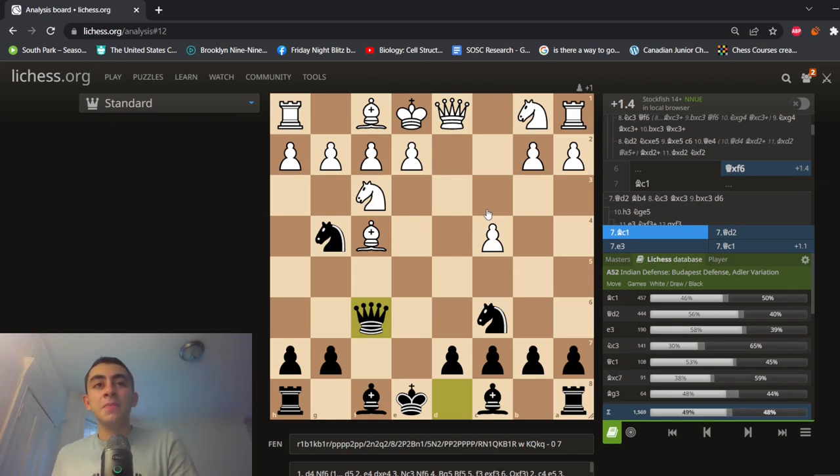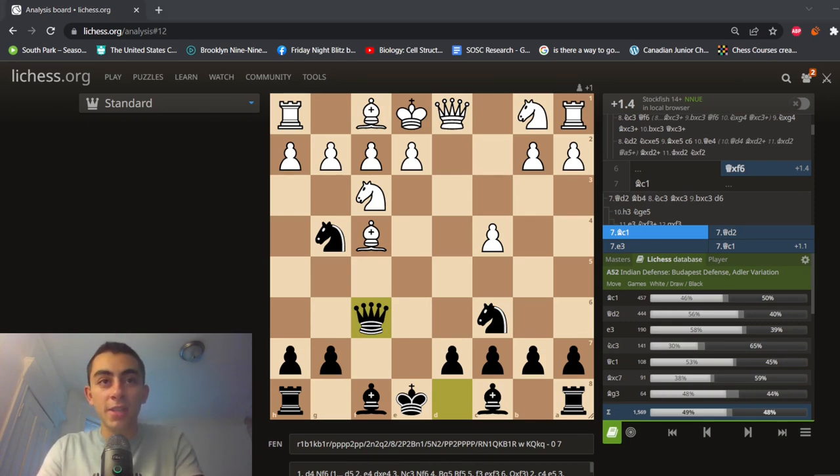I will post the Lichess study with all these lines in the link in the description. And stay tuned on this channel and on my Twitch, which I'll also link here, to watch me play all this. And leave a comment below about what you think this line should be named. I didn't want to name it like the Grape Variation — I thought that was a little bit vain. But with f6 — leave also a comment below about the sacrifice counter and anything else that you think about this line, or if you want me to cover some other lines. Thank you guys so much for watching. Be sure to like and subscribe, and hit the bell for notifications. Have a great day.